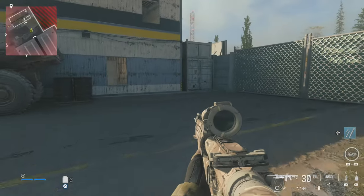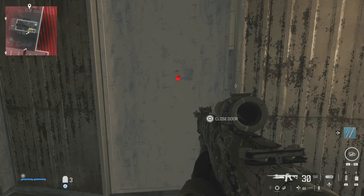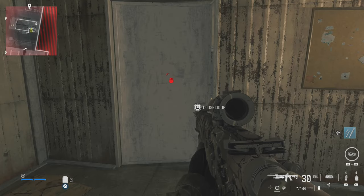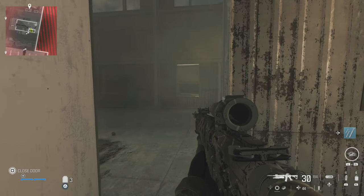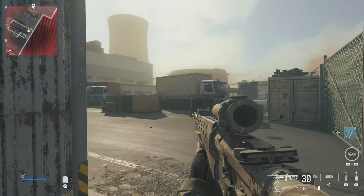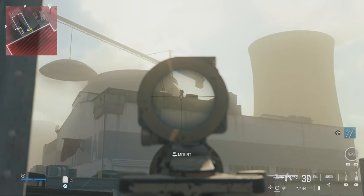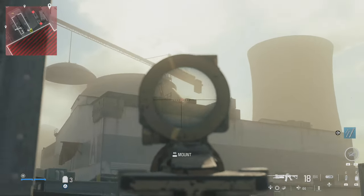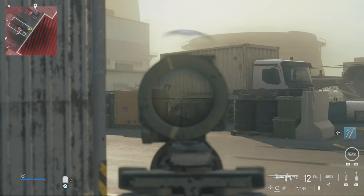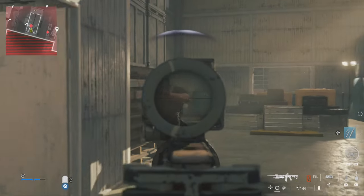The helicopter we need to blow up is just behind this building. You will get reinforcement choppers — you can try destroying one of those for the achievement, but they move around quite a bit. With the mortar being quite slow, you could miss it, so it's always best to go for the gunship helicopter instead, as it stays put in that building looking for you.